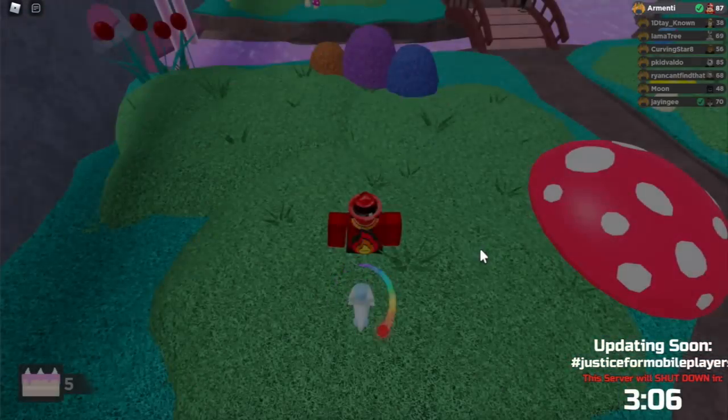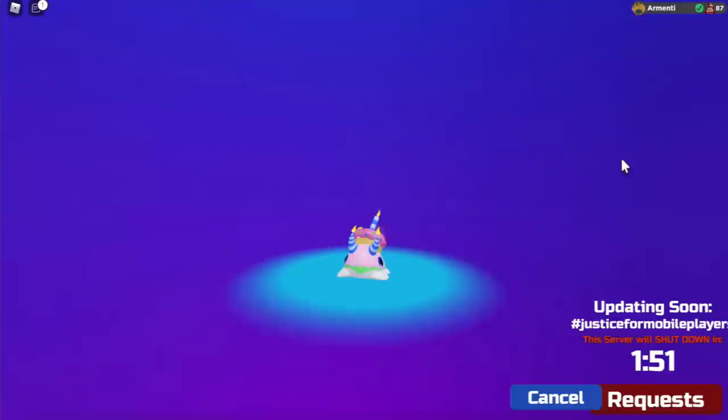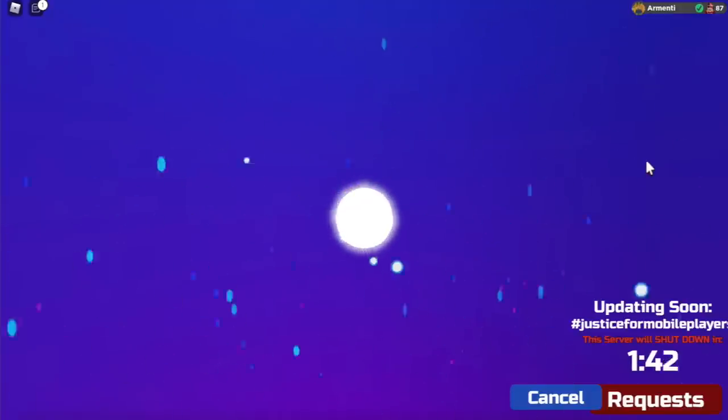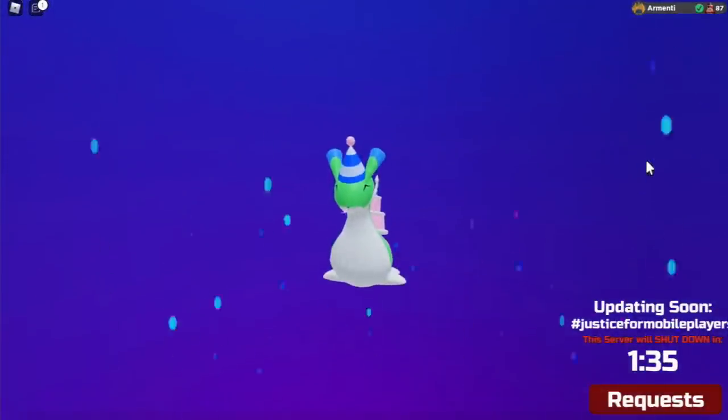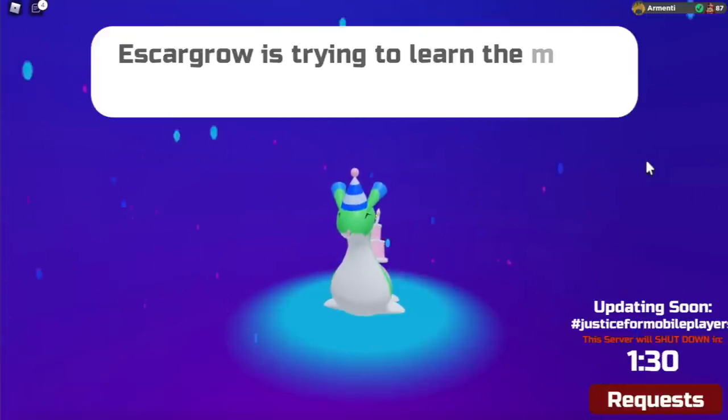Now that we've learned about how to get that Slugling, let me evolve it and show y'all how the evolutions look. Slugling is evolving into Escargurl, so we're about to see how cake Escargurl looks. And here you have it — this is how cake Escargurl looks in Lumion Legacy.